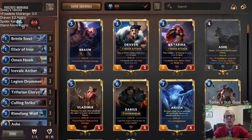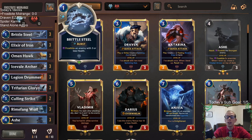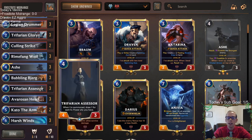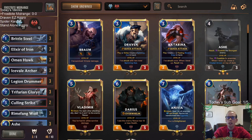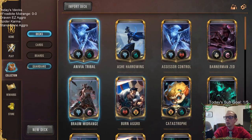Welcome everybody on Twitch chat and YouTube for the return of Frostbite Midrange. This is one of my favorite decks — really efficient, I love Elixir of Iron and Brittle Steel being one-mana spells. Besides that it has a lot of fun cards: Ash is really fun to play, we got some Challenger stuff, ways to make creatures bigger with Omen Hawk and Hearth Guard, and card advantage with Assessor. After the last patch we're adding Kato the Arm to the top end to give larger creatures Overwhelm and help finish games.